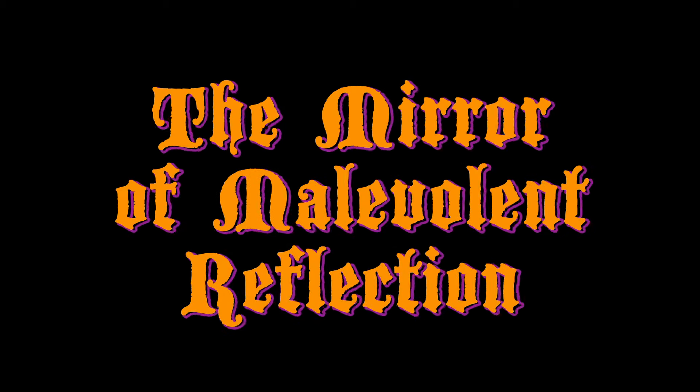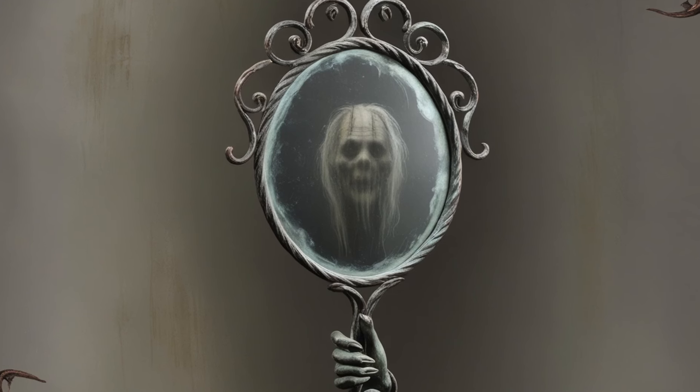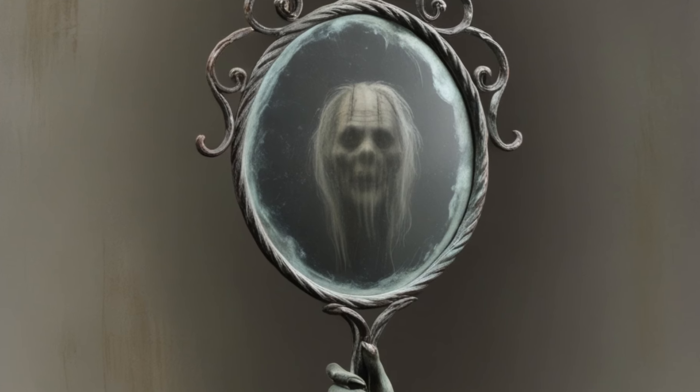The Mirror of Malevolent Reflection. A handheld mirror framed in twisted black iron. When used, it shows the user's reflection in the mirror but with subtle, sinister differences — let your description get the better of you. It grants the ability to cast Disguise Self once per day. The curse: over time, the reflection takes on a personality of its own, becoming more sinister, more malicious, and independent. After three uses, the reflection may step out of the mirror during moments of weakness — like while the user is unconscious or asleep — acting upon its own desires. The doppelganger seeks to replace the user, or at the very least, cause havoc in their name.